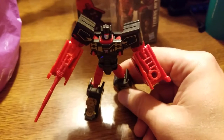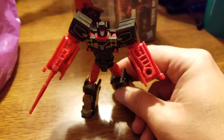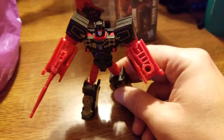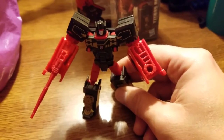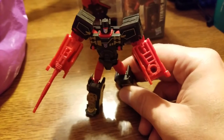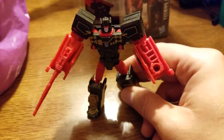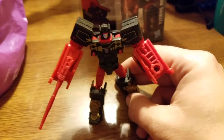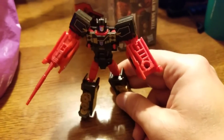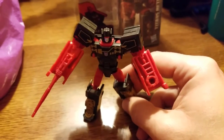At some point we will get Buzzsaw. In the Titans Return line, the figures include the red guy they've named Rumble, and Laserbeak and Buzzsaw came from Combiner Wars in the last wave. They also have Ravage — the panther dog thing — but Ravage isn't in the game, and Ratbat isn't in the game either. I had all these guys except Buzzsaw, since Buzzsaw came with Soundwave and I didn't have Soundwave. But I had Frenzy, Rumble, Ravage, Laserbeak, and Ratbat — all the G1 cassette cons.